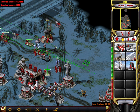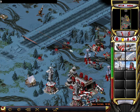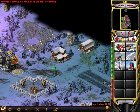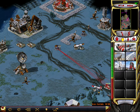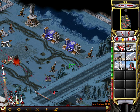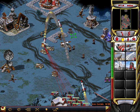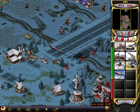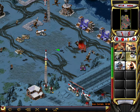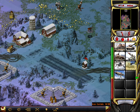Unit ready. Unit lost. Our base is under attack. All miners under attack. Unit lost. Unit lost. Unit ready. All miners under attack. Unit lost. Our base is under attack. All miners under attack. Unit lost. Unit ready. All miners under attack.